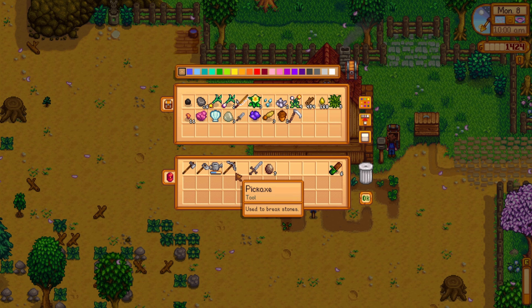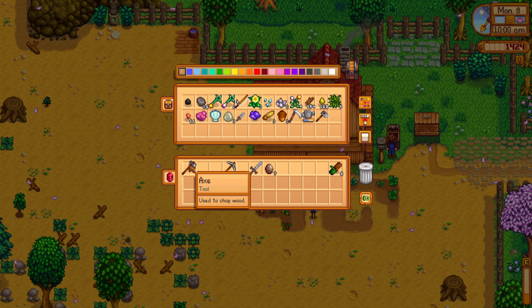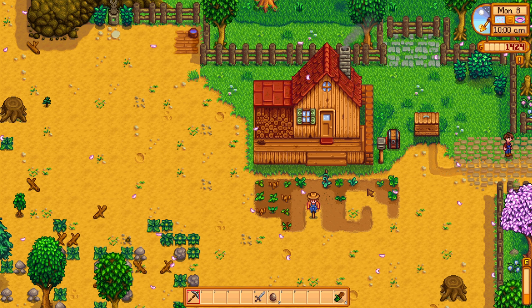Let's go ahead and put the scythe away, the watering can. We will probably not need the hoe, and I'll probably put the axe down. So we have just the bare essentials.